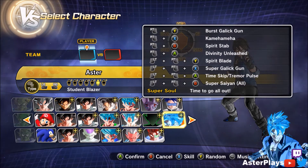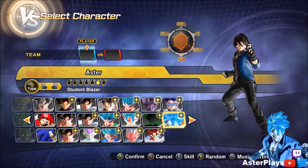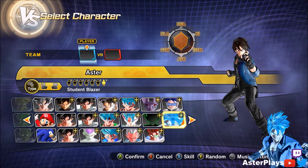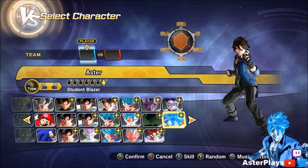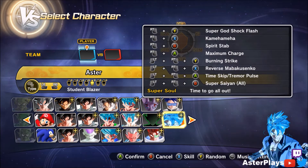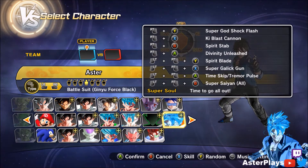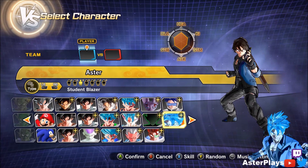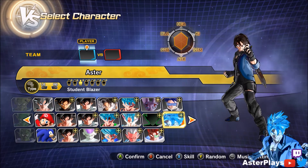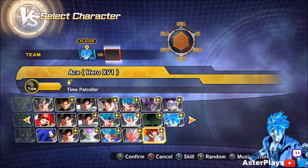Let's see — first Galick Gun. You might have to install the new transformation skills mod in order for this mod to work as well. I don't think you do, but just in case, I left the link in the description of the mod, not this video. There's a preset that I have that goes Super Saiyan Rage. I think I'll try that out against Ace.